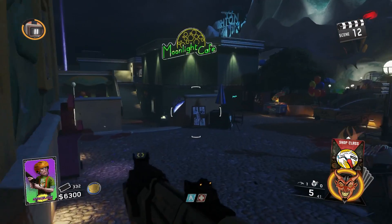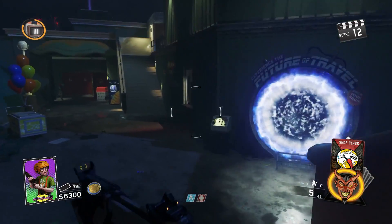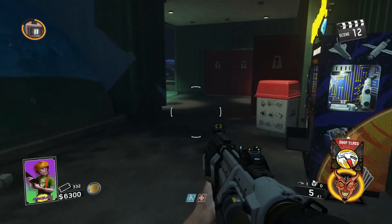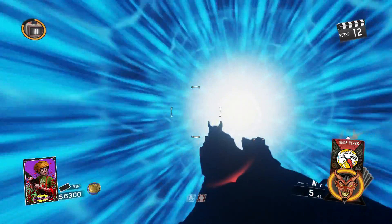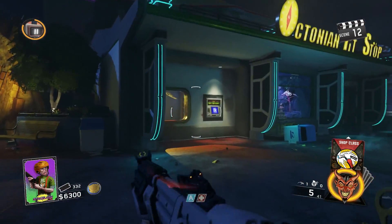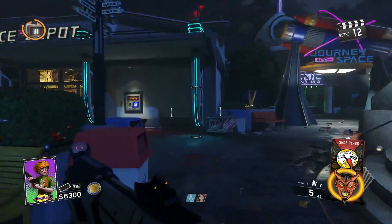For the Keplar System portal, go all the way around to the Moonlight Cafe — it's located right underneath it. Press that portal to activate it. It does take a couple of seconds, about five seconds or so, then you can jump right into it and you're going to spawn right back in the middle.